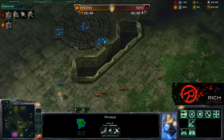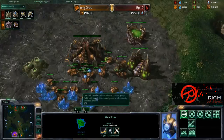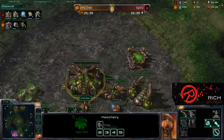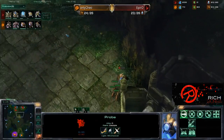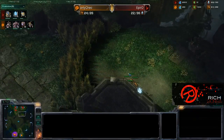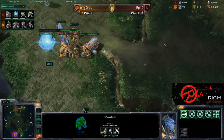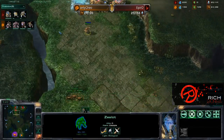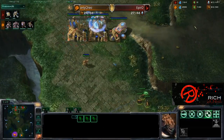pR is going to see that OnlyOreo does in fact have his expansion down now. These lings are probably going to intercept this probe — I don't know if they're going to be fast enough; they do not have ling speed yet, so they will not be fast enough. But we do have an extractor down and a queen out — she's gonna start injecting all over that Hatchery. This probe is hating life — he is probably not going to make it home, and he does not make it home. This one zealot does not want to be a hero, as there are four zerglings.